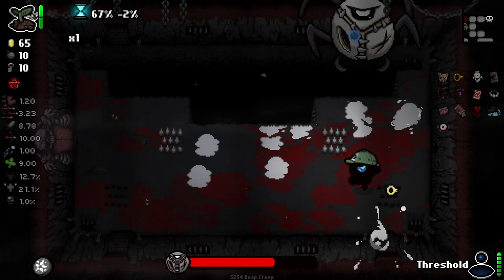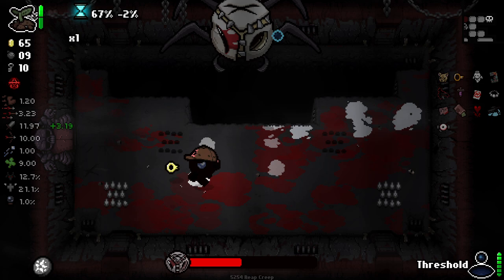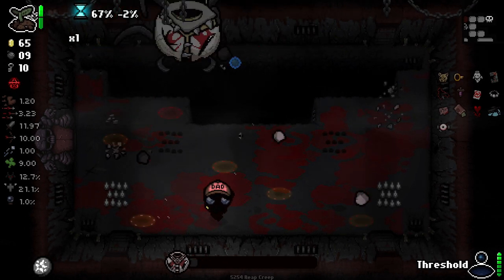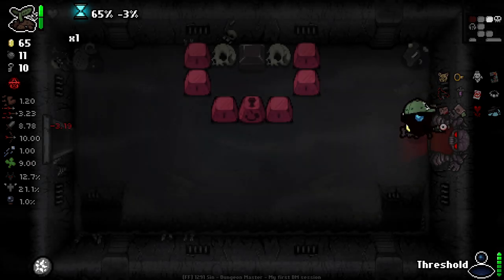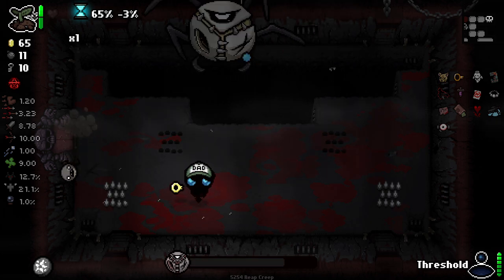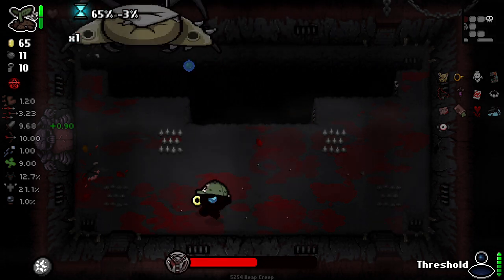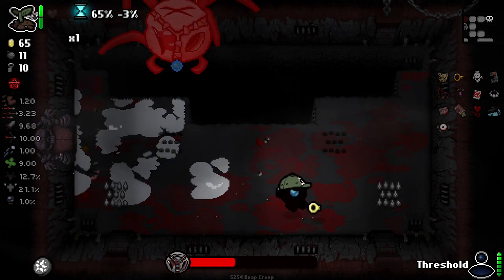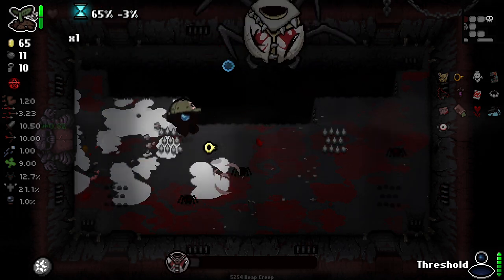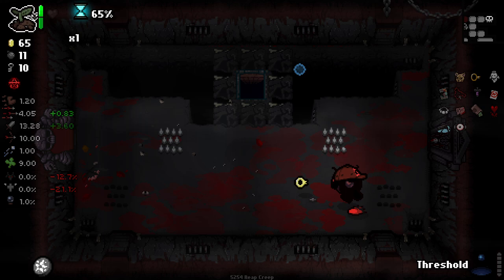Dude, he can bash the bombs away — I didn't know he could do that. Either way, he's going down pretty quick. Lusty Blood is making things even easier. Oh, what the f— a spider fell on me! I did not see that coming. I have to do this whole fight again. Bosses are real rough with this character. When the spiders start falling this time, let's be a little safer. I like the Soy Milk version of this guy, it's pretty cool. Okay, he's on Brimstone version now. We got him, let's keep going.